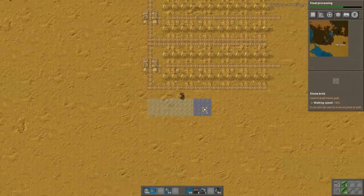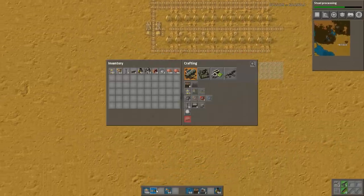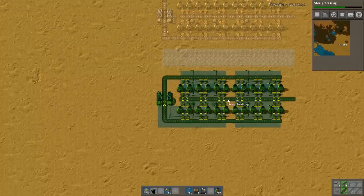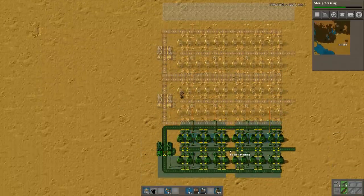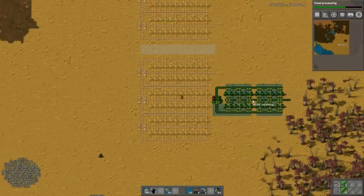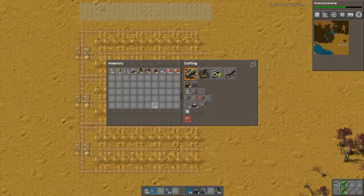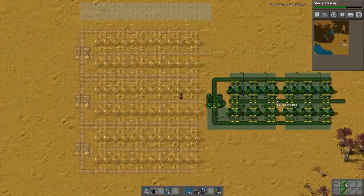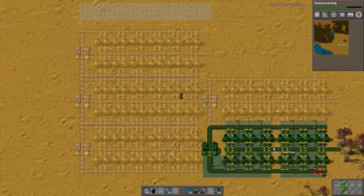I would say we need stone and we need steel. I could take one with stone and then two with steel. I'm just going to mark these in a bit of a silly way so that I know myself that this is for steel — I can come back and clean them up later.